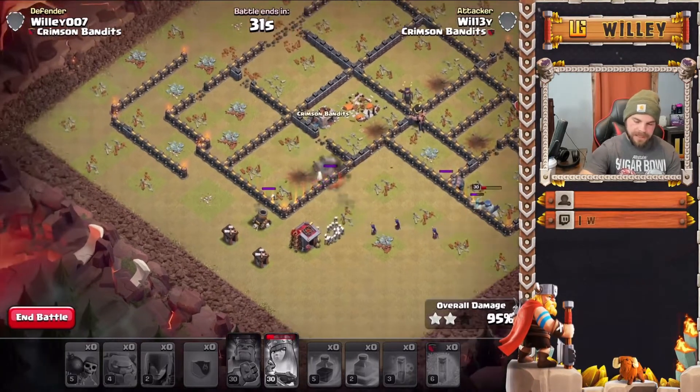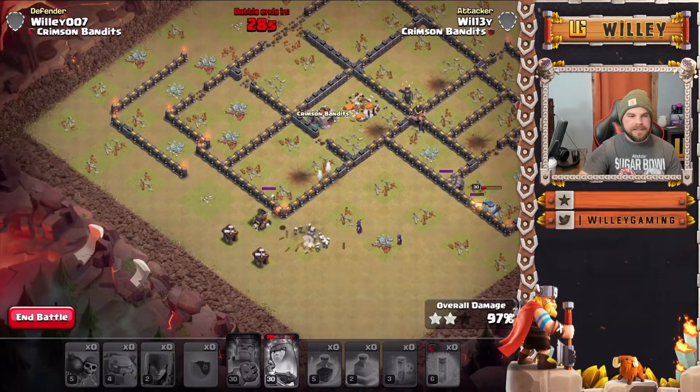That's basically how you do the witch slap: pick your base, set your funnel, make sure everything goes down through the middle, put your spells in good spots, and you're good to go. With that we'll wrap up this attack and move on to the next strategy.